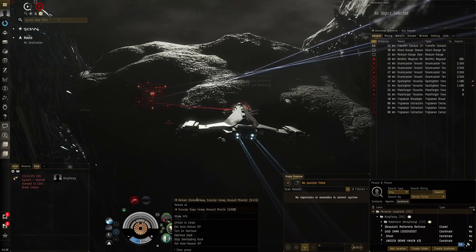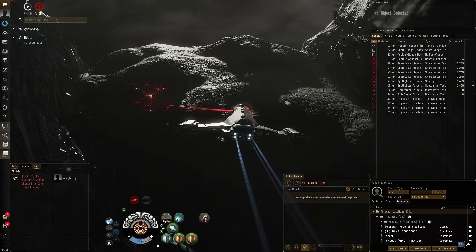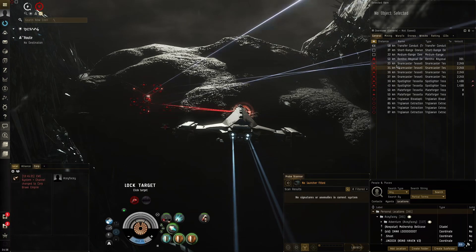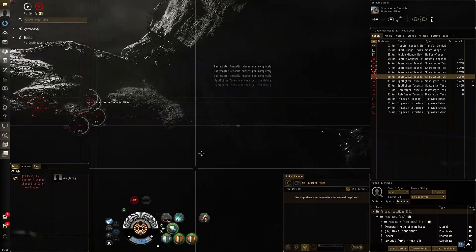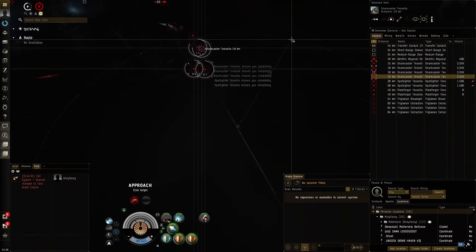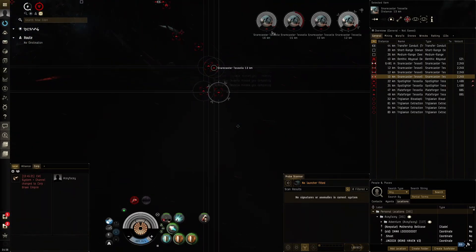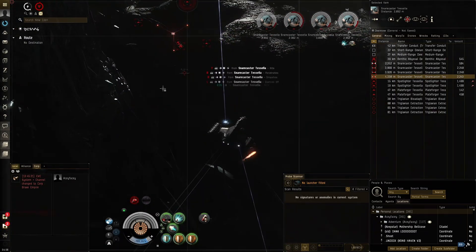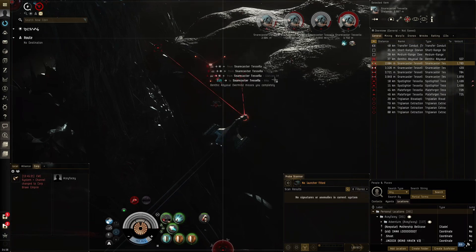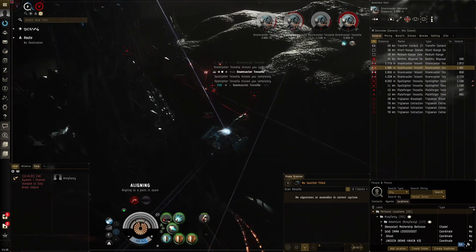Let's get in range. We've got Caldari Navy loaded. We've got snare casters — we do not want these guys here because they're going to cause problems with the abyssal overmind. However, we tank the overmind very well because our resists are really great — the abyssal overmind does thermal and kinetic damage, and those are our two highest resists.